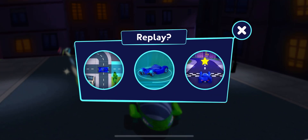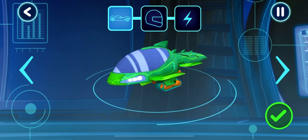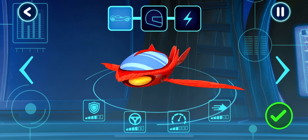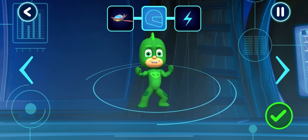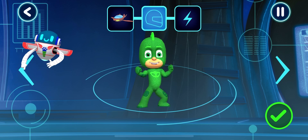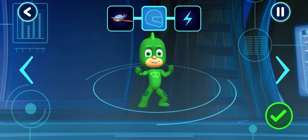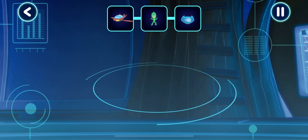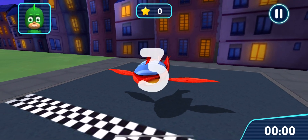What shall we play again? Let's pick a vehicle to drive. Awesome. Pick a driver. Tap the arrows to see all the options. Great. How would you like to power up your vehicle? Now let's go for a drive.